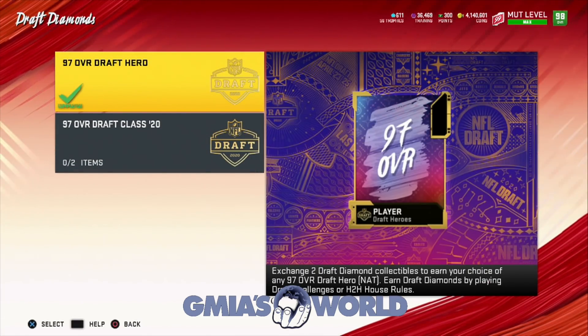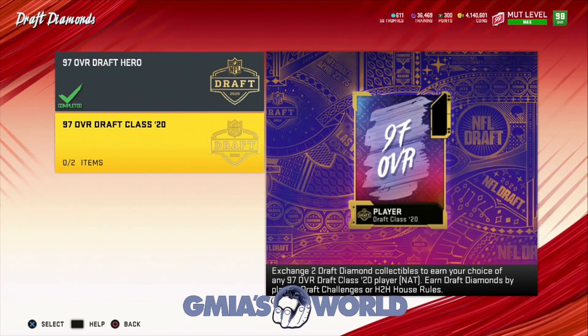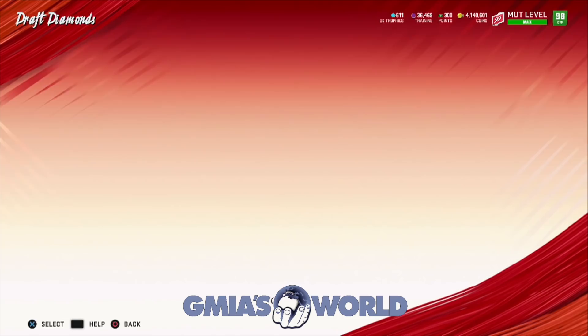Remember with house rules you also get a 98 overall for free with 30 wins. So this is going to be pretty ideal because we'll get one free Nat and then we'll get the 98 overall.